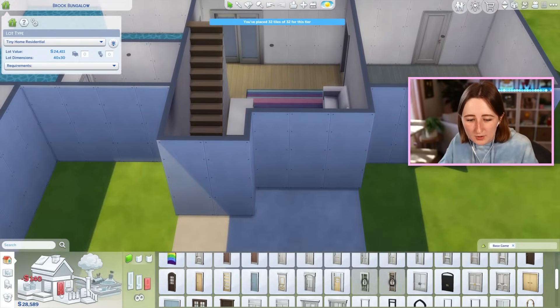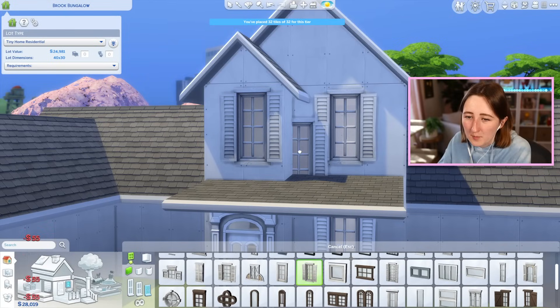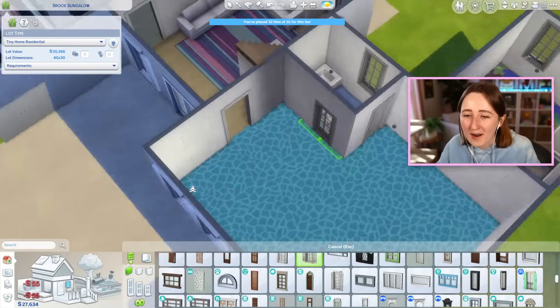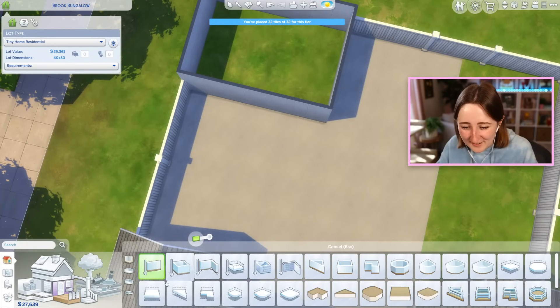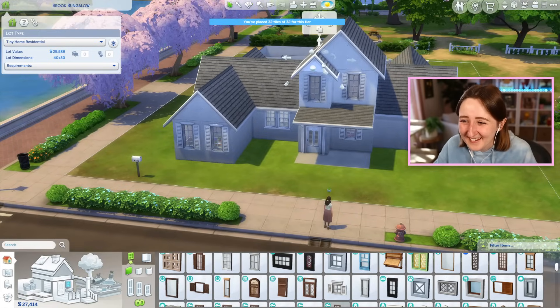I'm gonna put a sliding door to the outside, and then for the front door I'm just gonna get some simple windows and put these around. It's gonna have generic suburban energy — I'm really sorry. We just have to be realistic about this. We're already cheating enough; there's only so much we can do. We have to make do with what we have.